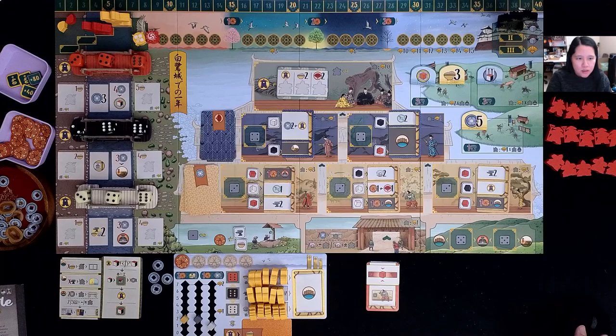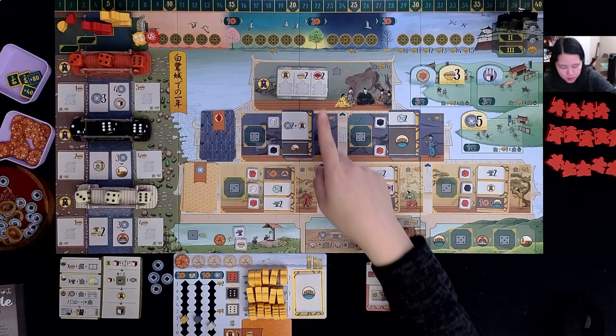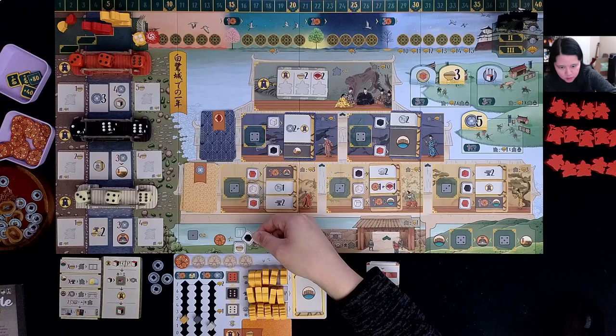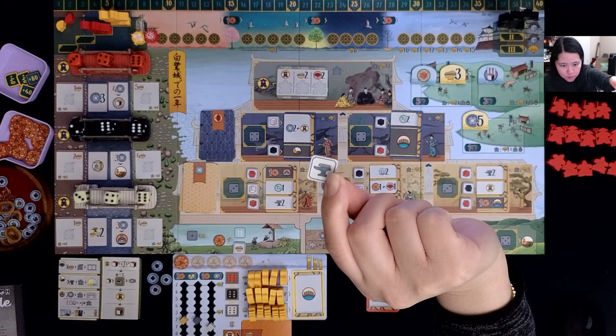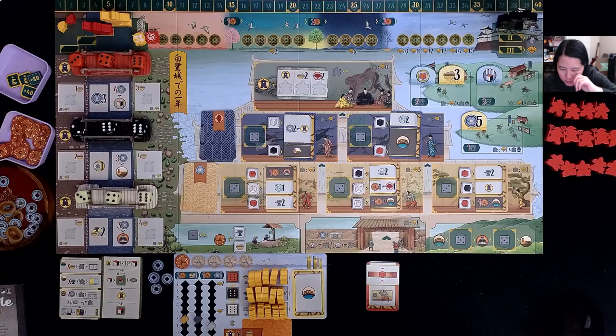Dice are placed left to right in ascending order. Whenever you take a die, if there's one in the middle, you have to move it to the empty space on the edges of the bridge. I also have some dice tokens face-up here, which will come into play later. I have cards in these spots that could change throughout the game, and down here are more dice tokens — flip them over and you see the icons. It's randomized, so every game feels different.